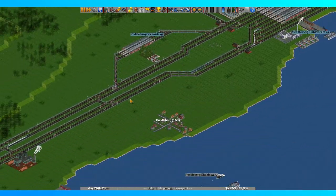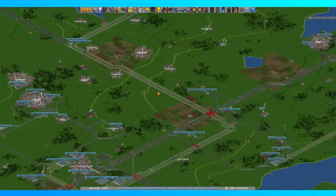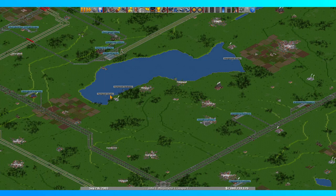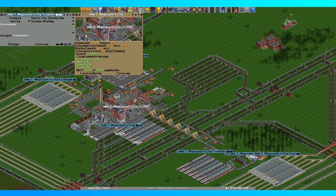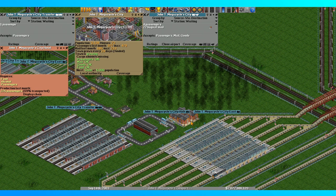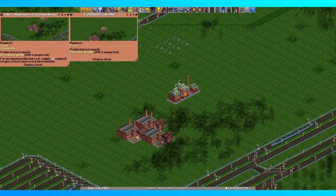That worked out very nicely — I like that. What's the next product? I keep forgetting. Steel at 5k, all right. We're stockpiled really nicely on mail, passengers, goods, food — everything's looking really solid. I don't really have anything else to do at this stage. When it really comes down to it, I wouldn't mind Steel to be its own line. How do you accept Steel? Because this city doesn't accept food. The hotel accepts food, alcohol, passengers. Maybe Steel's a bad choice. Is this sand and chemicals?